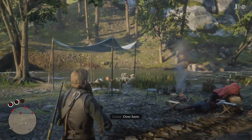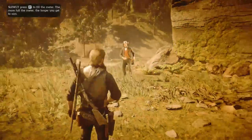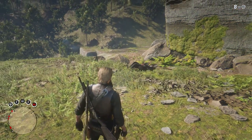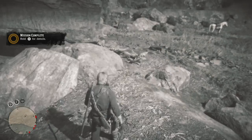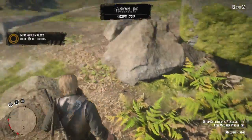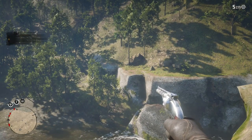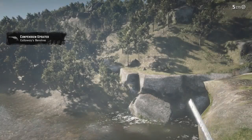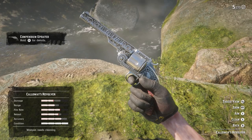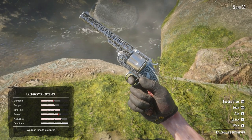This is where you get probably the coolest pistol, and it's got a cool Easter egg on it too. You face off against this guy, kill him — I shot him in the toe and apparently that killed him — and then you take his pistol. It's called Calloway's Revolver and it has probably the coolest engravings. It actually says 'Canis Canem Edit,' which is a little Easter egg referencing Bully, because that's what the game was called in Europe when it released.